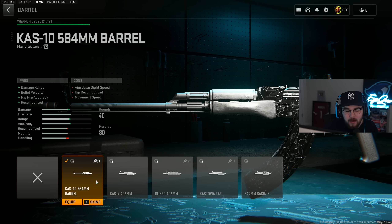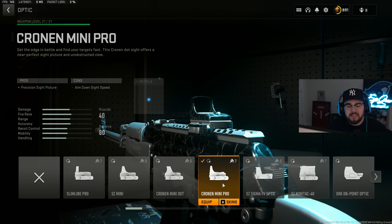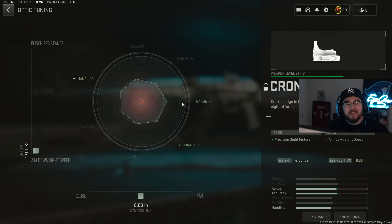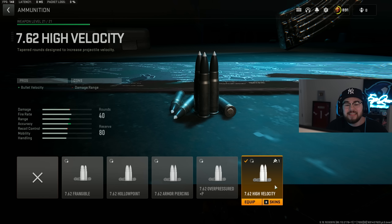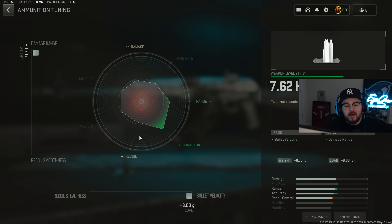The KAS-10 584mm barrel gives damage range, bolt velocity, hip-fire accuracy, and recoil control — making the Kastov 762 hit harder, getting closer to hitscan, and turning you into an absolute beam. Barrel tuning: plus 0.35 for recoil steadiness, maxed out for damage range. Optics are personal preference; I like the Cronin Mini Pro for aggressive play. Optic tuning: maxed for ADS speed, bottom bar at 0.0.